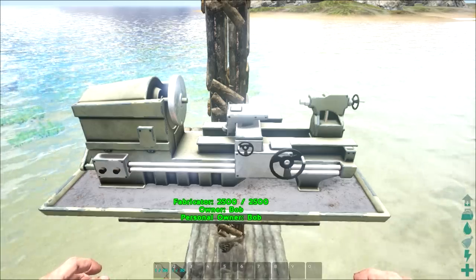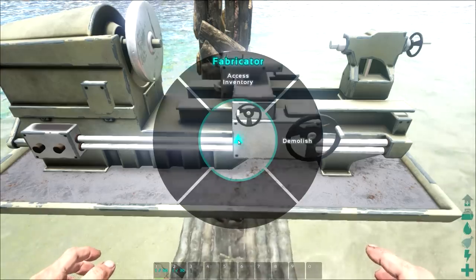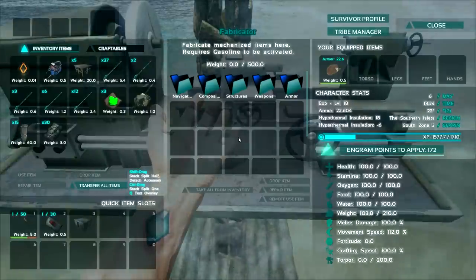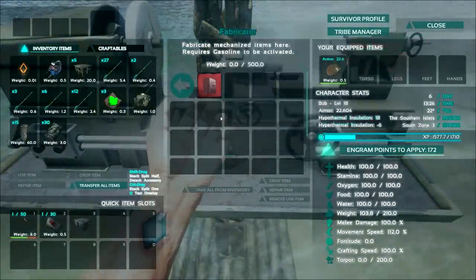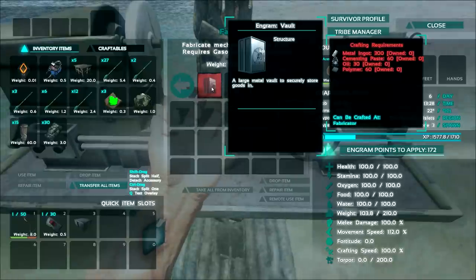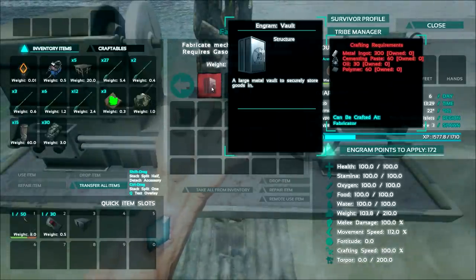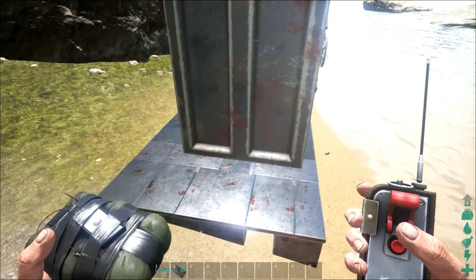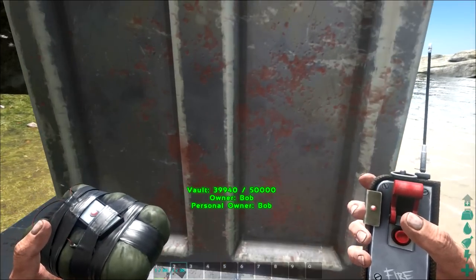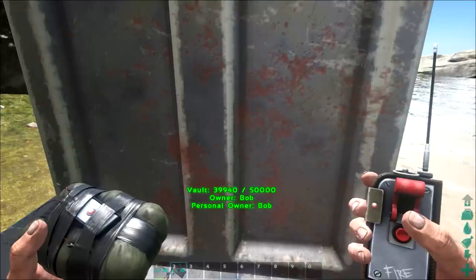Vaults will require a fabricator to be crafted. Under structures, metal, storage, vault — this is going to cost a grand total of 300 metal ingots, 60 cementing paste, 30 oil and 60 polymer. It is also worth noting that these guys have a whopping 50,000 durability on them.